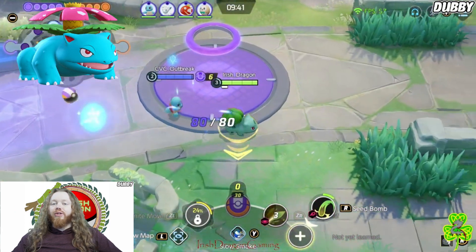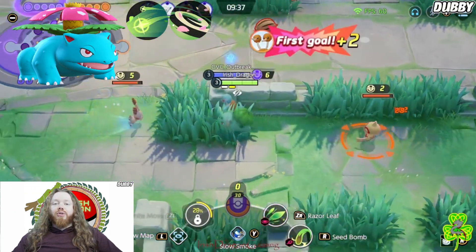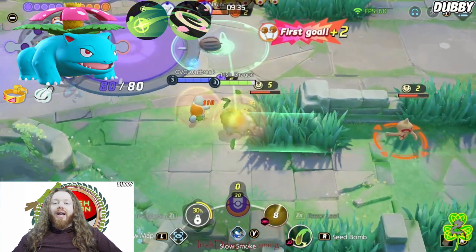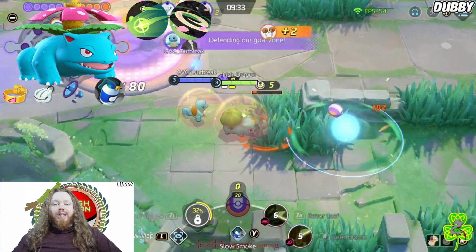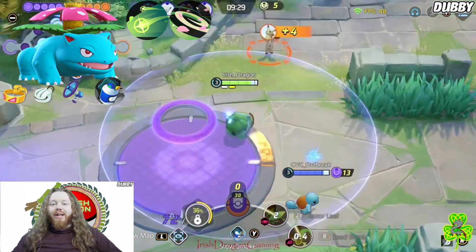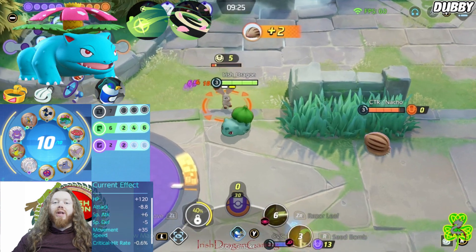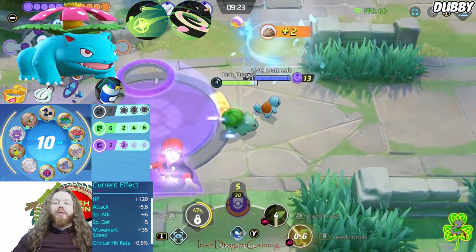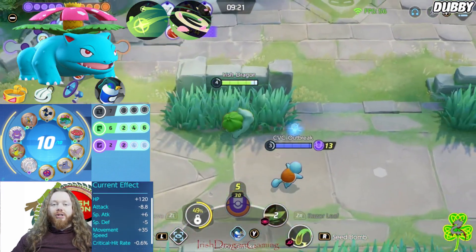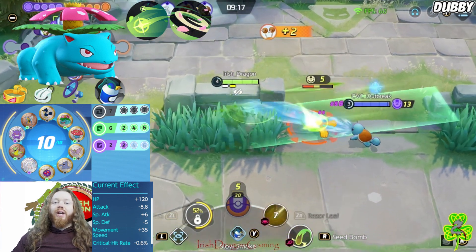I set this build up specifically to counter their first two picks. I'm going Giga Drain and Petal Dance. My items are Muscle Band, Shell Bell, and Energy Amp, with a Slow Smoke. That Slow Smoke is specifically for Dodrio to kill its sprint gauge so that when it comes in it can't just get right back out and we can pick up a KO. I've got green and black emblems to give Venusaur more special attack damage and more cooldown reduction.